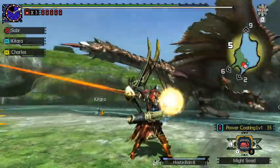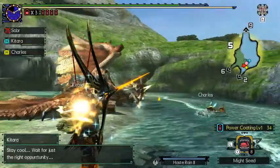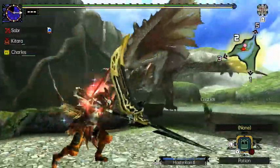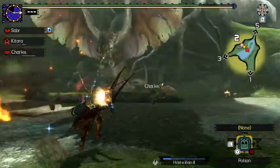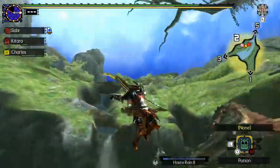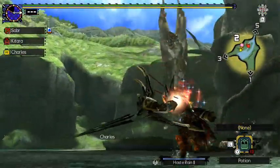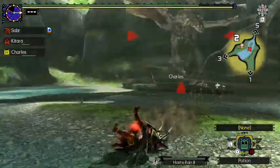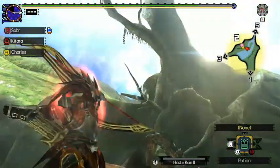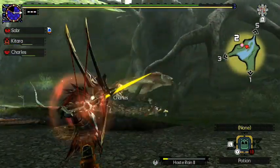Aerial Bow is the weakest weapon in Monster Hunter Generations Ultimate, no doubt. You can come with Aerial Hunting Horn, Striker Hunting Horn, or whatever you want to try to disprove my point — Aerial Bow is the weakest weapon in MHGU for a variety of reasons. I had to fight the Rathalos to get his armor, that's why I'm fighting him. Then I had to fight the Gravios and stuff.